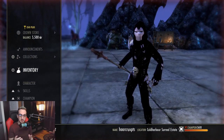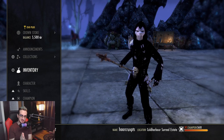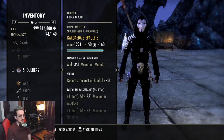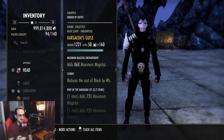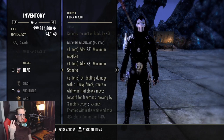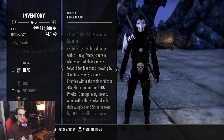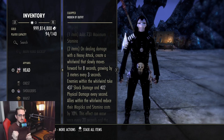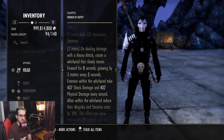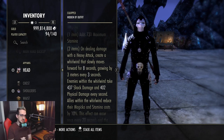We've made it to the monster set section — starting with Cargata. This is such a game-changer set for the magic sorcerer. You'll want to wear a costume because you're going to look like a chicken with it. It gives you maximum magicka and stamina — kind of a bi-stat one-piece. The two-piece: on dealing damage with a heavy attack — and this does not have to be fully charged; even one tick from a lightning staff counts — you create a whirlwind that slowly moves for eight seconds, growing by three meters every three seconds.